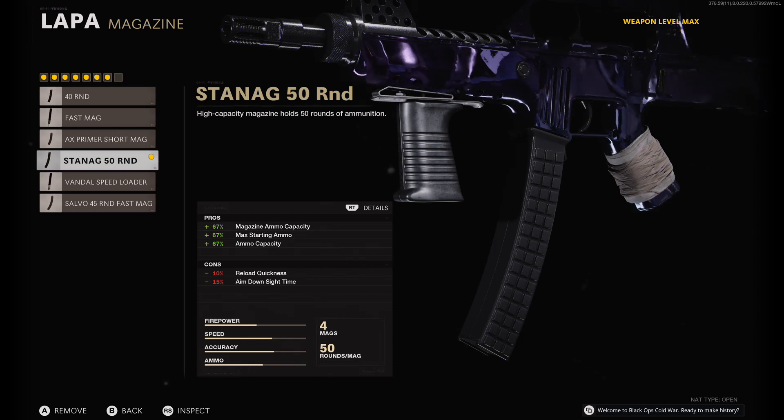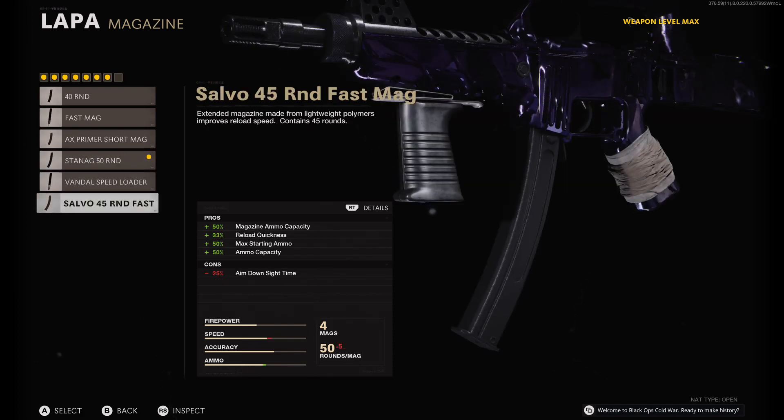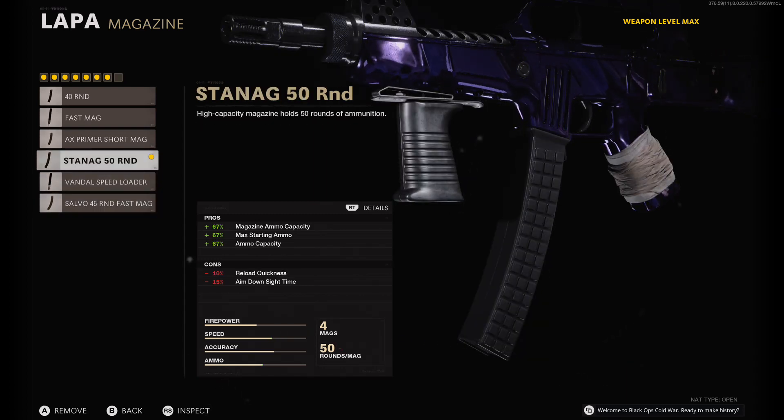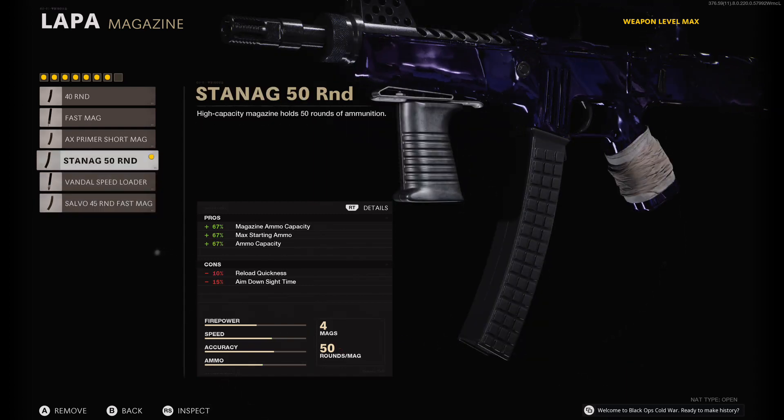For my magazine, I got the STANAG 50 round. If you really like the fast reloads I would use this, but 5 extra rounds does make it better for me, so I went with this.